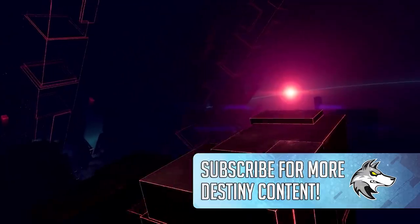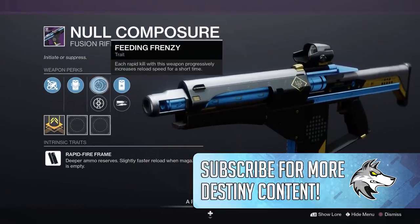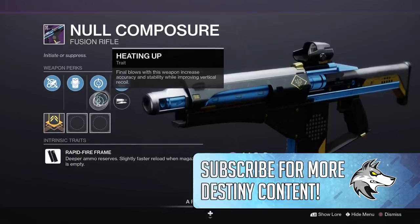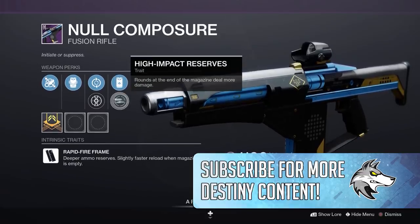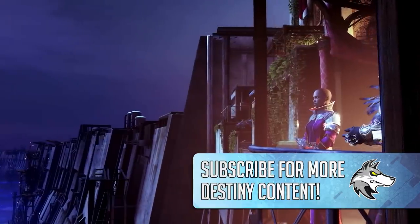Pleiades Corrector's second slot sees Demolitionist, Sympathetic Arsenal, Eye of the Storm, Elemental Capacitor, Wellspring, and Multi-Kill Clip. The final weapon is the Null Composure — the ritual weapon this season — a void rapid fire frame fusion rifle. The fixed roll is Fluted Barrel and Projection Fuse, with Feeding Frenzy or Heating Up in the first trait slot and Reservoir Burst or High Impact Reserves in the second. That's a significant number of weapons for Season 14.